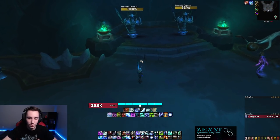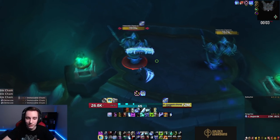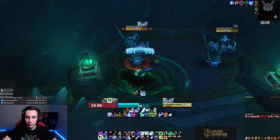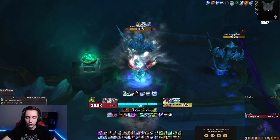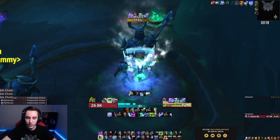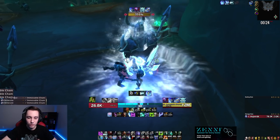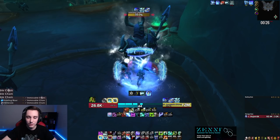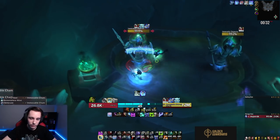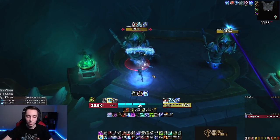Let's take a look at it on the target dummies. We run in, do one-two-three Obliterates, get a Rime proc — give it a good two-count before pressing your macro. Press your covenant ability, then your macro. When Pillar of Frost is about to run out, use Cold Heart and Frostwyrm's Fury. I also snuck in the Blood Elf passive to get a little extra runic power to keep up Breath of Sindragosa. Then eventually it falls off, and from here we're just cruising — pressing Frost Strike and Obliterate, using any Rime procs.